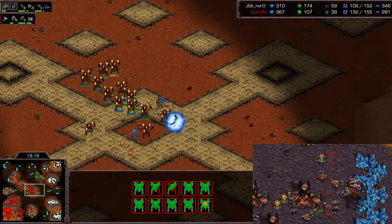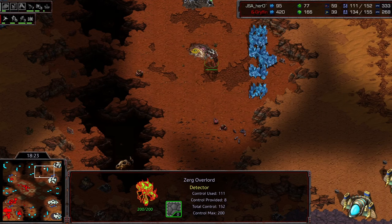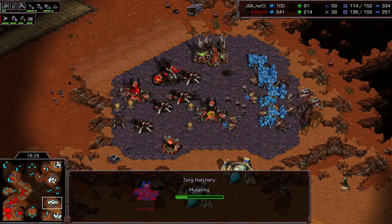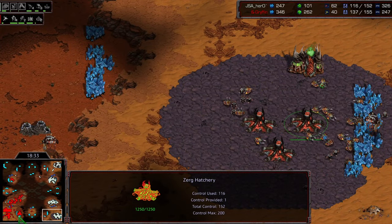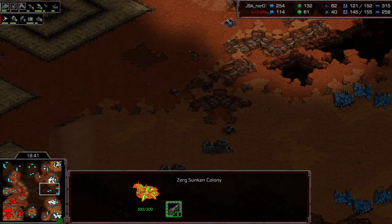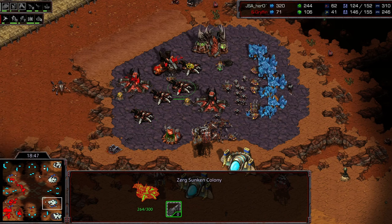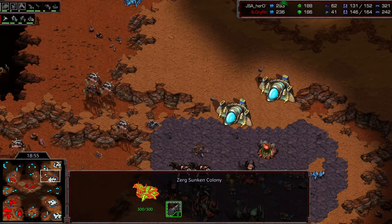Another probe down at the bottom center, perhaps looking for an expansion there as well. Drop coming in for Hero — going to take this base. He could easily take this island base as well. Starting to drone up once again, up to 62 for Hero. He's really re-droned well, and that's because of these defensive positions — he doesn't necessarily have to continuously build army. He can build just the bare minimum to hold behind the wall while re-droning.